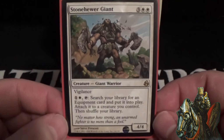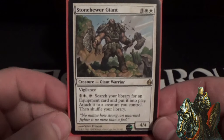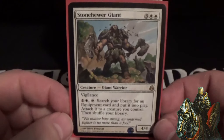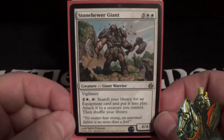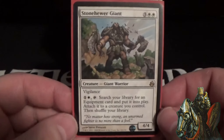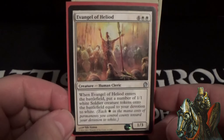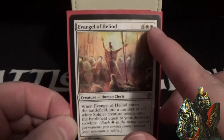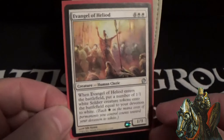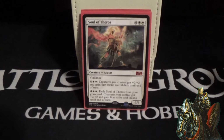Orzhov Champion is a two-cost 1/1 with protection from black and red — whenever a creature comes into play, you gain one life, basically a beefier Soul Warden. Stonehewer Giant is a five-cost 4/4 with vigilance — pay one white and tap to search your library for an equipment, put it into play and attach it to a creature you control, then shuffle your library. Basically a better Stoneforge Mystic — it costs more, but for two mana you rip out an equipment, put it on the board, and automatically attach it. Evangel of Heliod is a six-cost 1/3 — when it enters, put a number of 1/1 white soldier tokens onto the battlefield equal to your devotion to white, so if you have ten white mana symbols among permanents, you get ten soldiers.